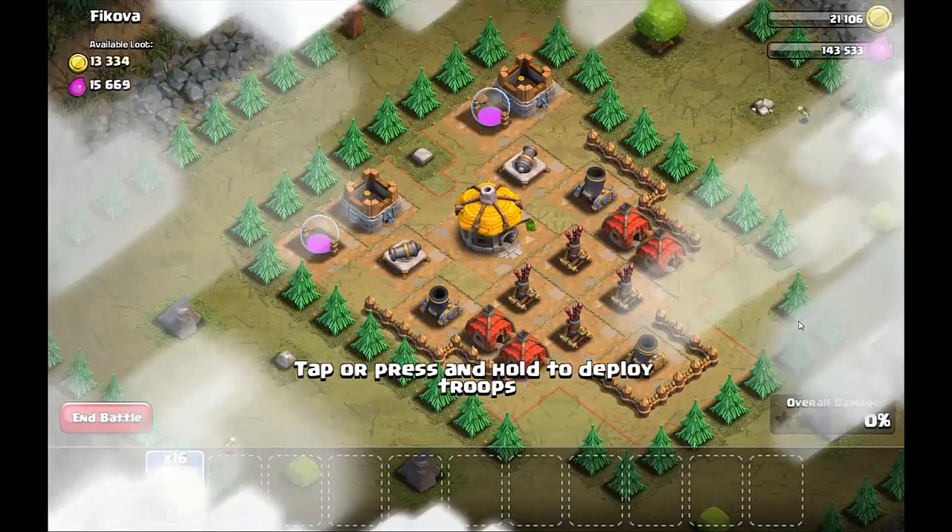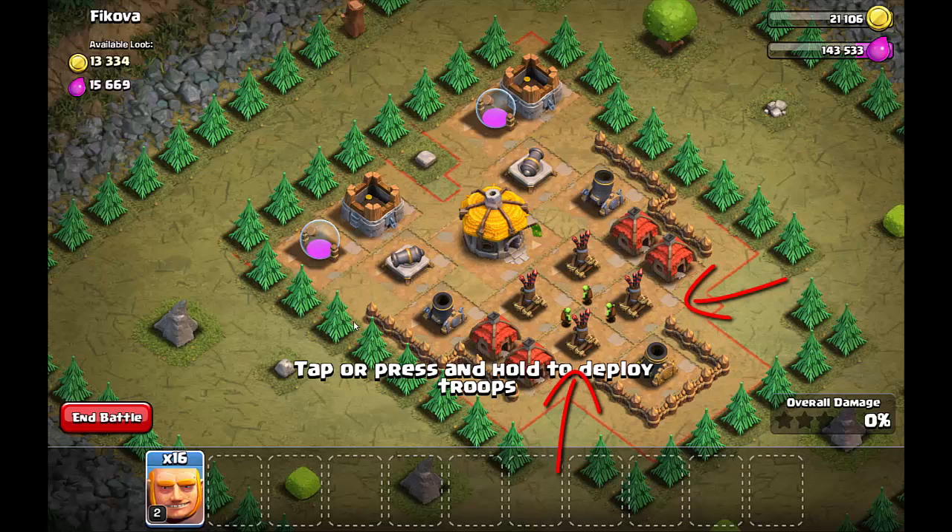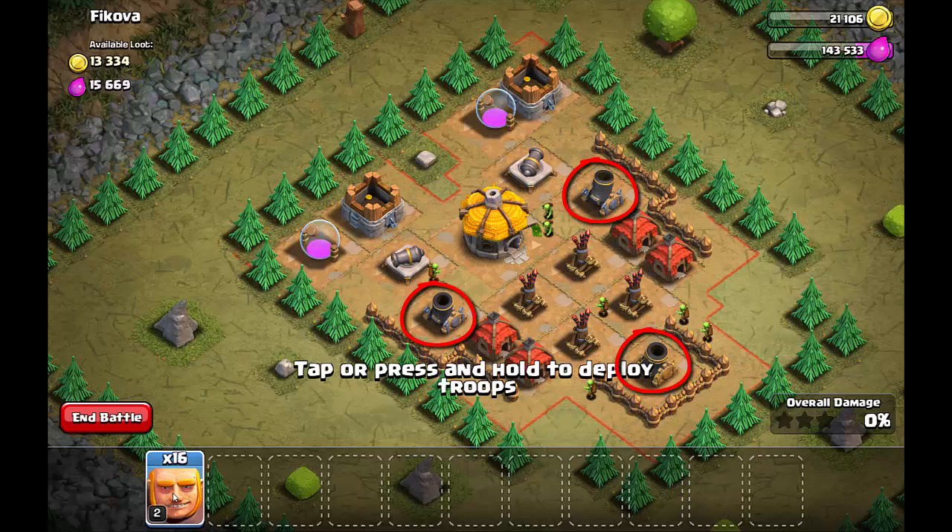This was quite a difficult level when I first tried it. The Clash of Clans wiki suggests sending in giants at the bottom to take out the air defences and then dropping in a balloon. The problem is that the giants get bombarded with splash damage from the mortars and it pretty much wipes them out. So I took a different approach here.